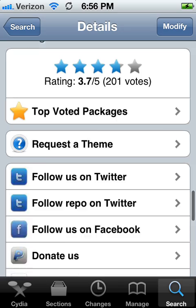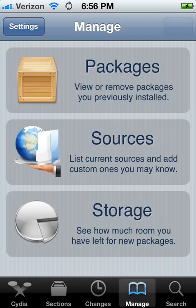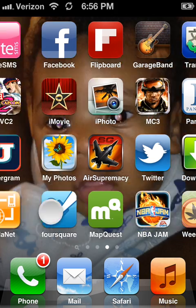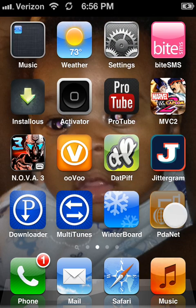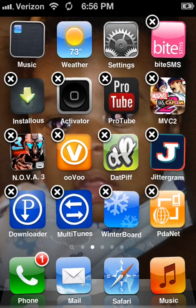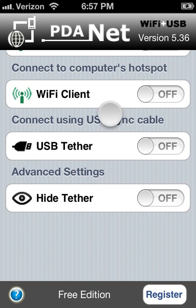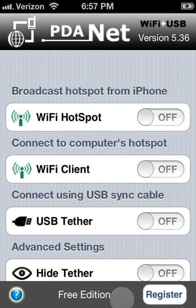Basically what it does is tether your internet. So you install that and it looks something like this. You open it and you have the ability to make a Wi-Fi hotspot or tether it to your computer. The registration is free.